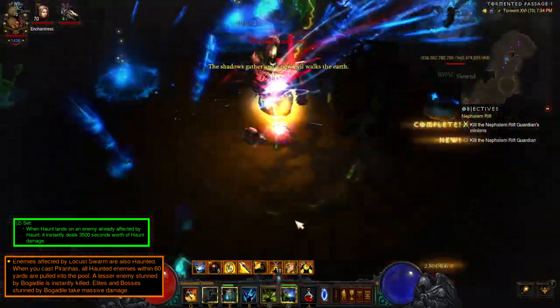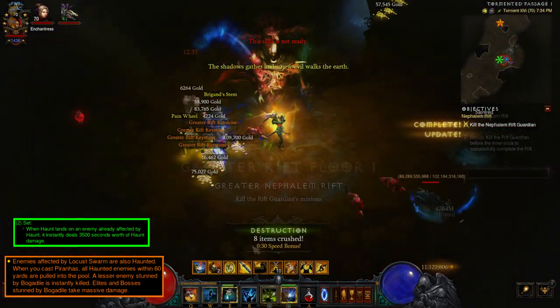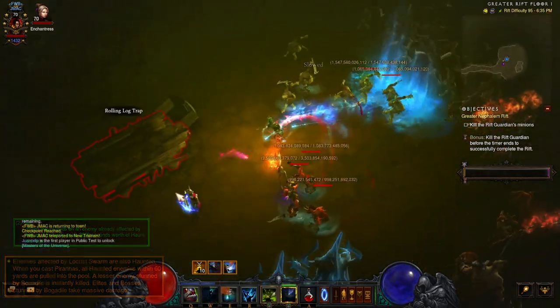You'll want Soul Harvest on bosses and elites and champs, Severance around the map for movement speed, Horrify Stalker for movement speed, and get your zombie dogs out to proc Fierce Loyalty — or piranhas depending on which ability you want to use.